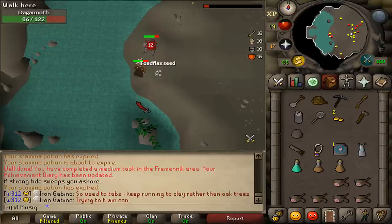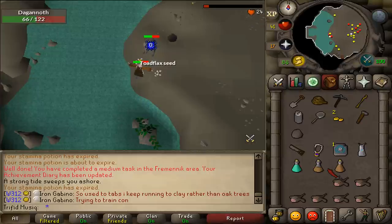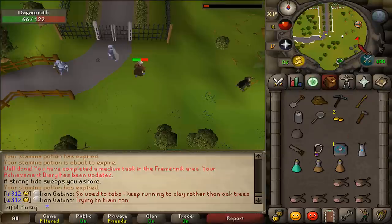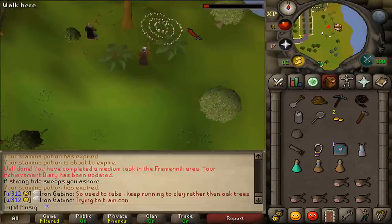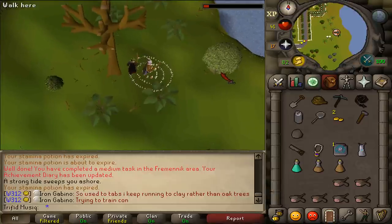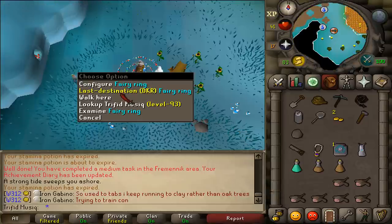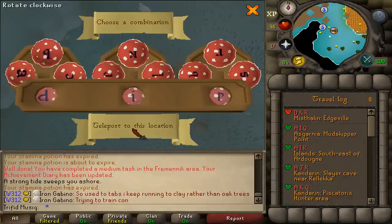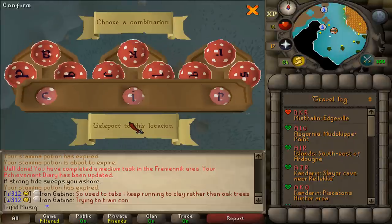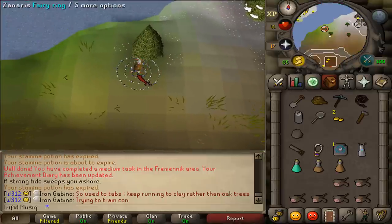Alright, once you've finished swimming out of the water, let's teleport to any Fairy Ring. Use your Dramen or Lunar Staff — or if you have completed the Lumbridge Elite it is not necessary. Now use the Fairy Ring code CIP to teleport to Miscellania. This will be task number 5 completed.